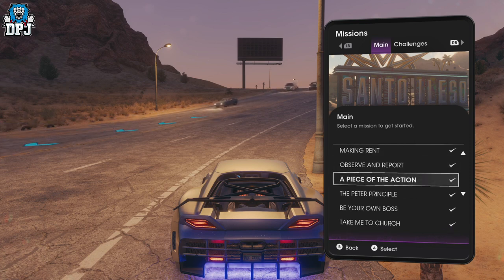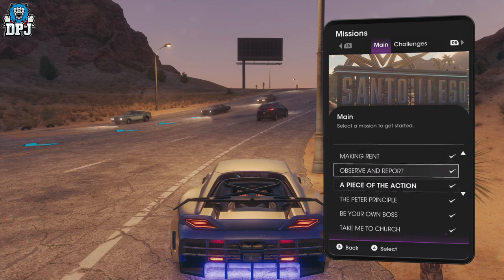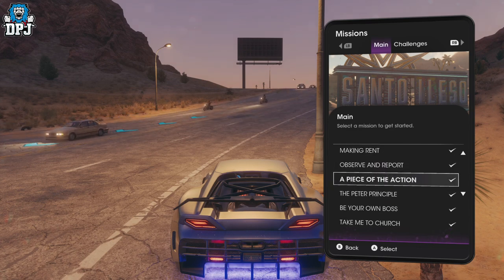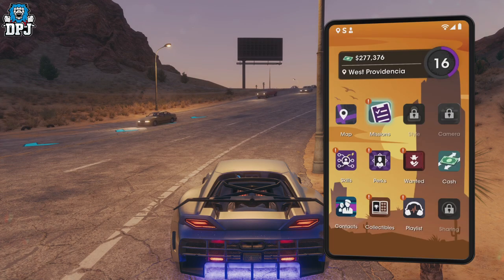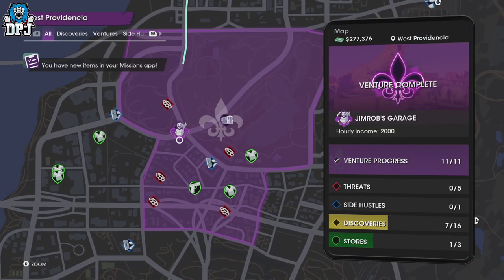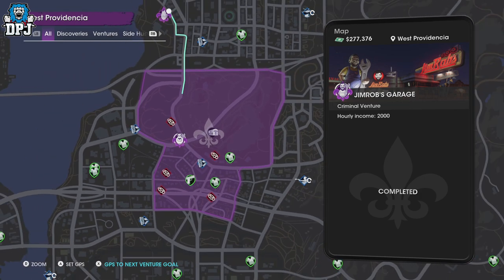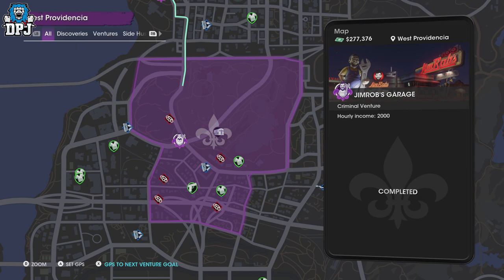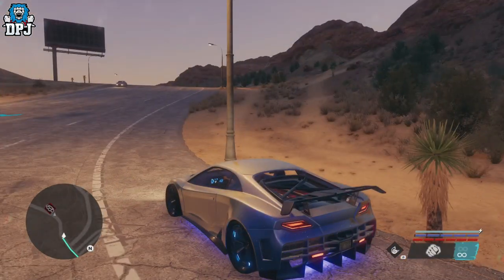Once you get to this mission, which is a couple into the main missions - after you get to explore, because you obviously can't explore until you do certain missions - do a couple more story missions and you come to this one: 'A Piece of the Action.' We have to help JR Jim Robs, and you'll see him on the map. Once you've completed the mission for him, you do a criminal venture where you have to collect 11 cars. This could be the seventh or eighth car within that venture.